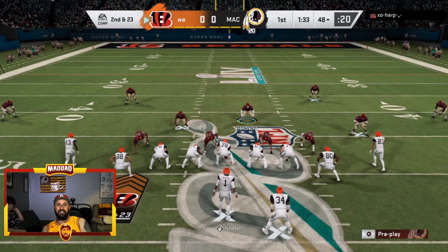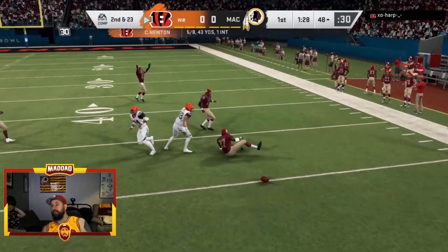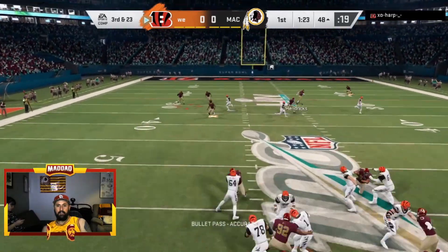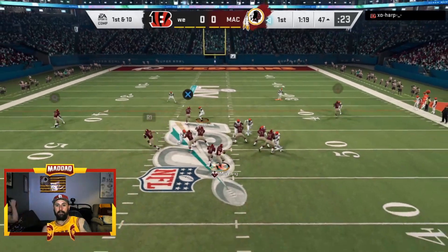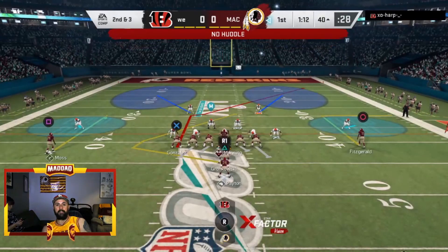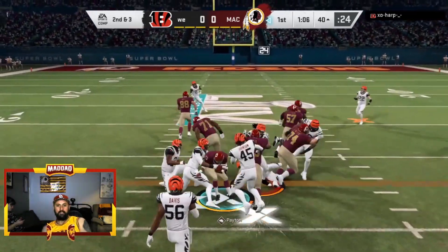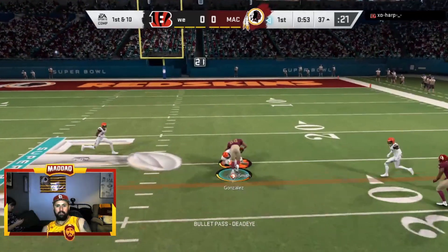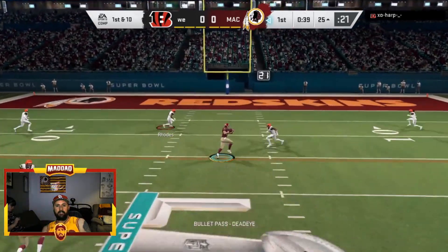Cam Newton gets sacked - Ken Houston on that blitz gets through. Ken Houston almost gets an interception but drops it - back-to-back huge plays by Ken Houston. Then Ed Reed, strong safety, gets the interception and takes it all the way up to the 47 yard line. Peyton Manning hits Rob Gronkowski playing fullback out of the backfield. We keep knocking it down in that cover two defense, and Walter Payton gets himself a first down. Peyton Manning hits Tony Gonzalez - crisp route running skills.